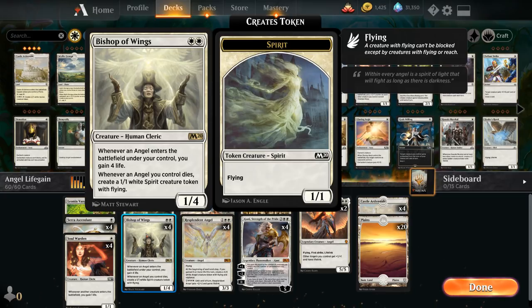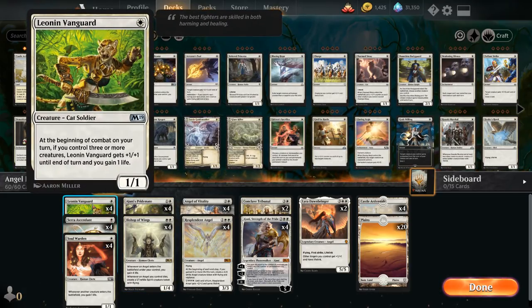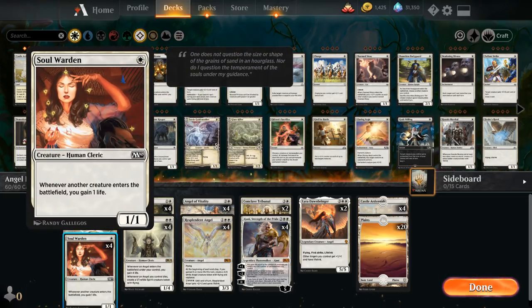Whenever an Angel we control dies we also get to make a 1/1 spirit creature token with flying, which will once again trigger Soulwarden. The only other 1-drop is Leonin Vanguard, a 1-mana 1/1 Cat Soldier saying at the beginning of combat on our turn if we control 3 or more creatures, Vanguard gets +1/+1 until end of turn and we gain 1 life. It's the gain 1 life that we're mostly interested in, so this is a repeatable way to gain life. At 2-mana, one of the great payoffs is Ajani's Pride Mate, a 2-mana 2/2 saying whenever we gain life put a +1/+1 counter on it.